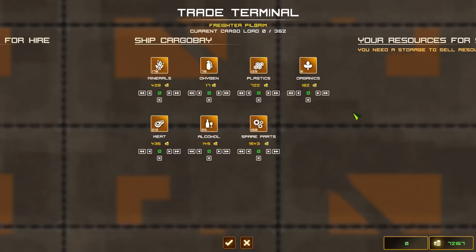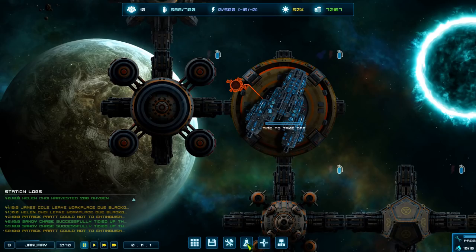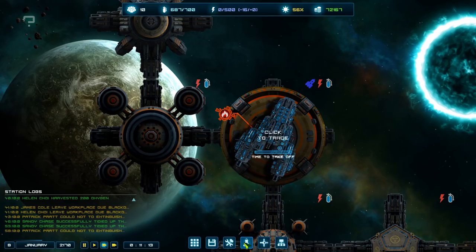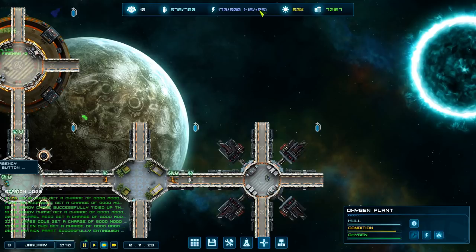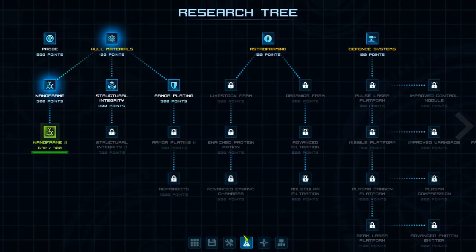Solar panels are now complete and we're now producing energy. The sun's activity is about 56 and you can see our energy filling up quickly. The trade ship docked - only two people and they're not very good. I've noticed prices can vary wildly between games and right now they're really expensive. Research complete - nanoframe 2 is done. Now going with armor plating, which adds 50 to hull HP to help survive asteroid hits and pirate attacks.